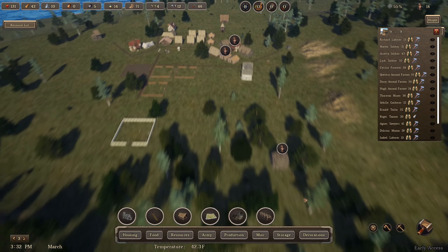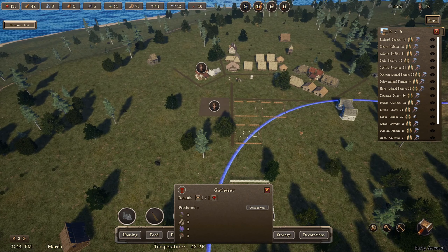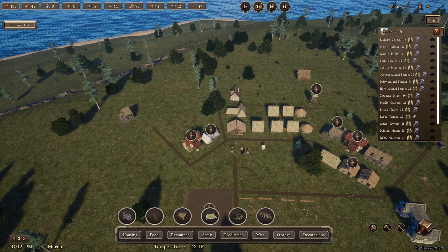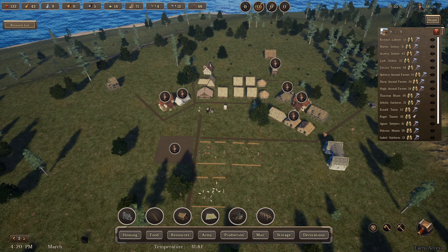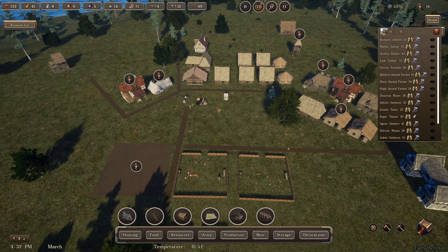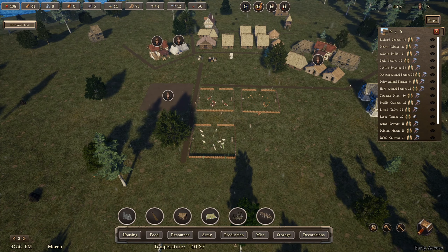I've got one extra laborer — I'm actually going to put him in the gatherer's hut because we've been making so much money off the trader. That's how we've been able to buy tools and we bought a sword last time. I think I like the way I have this set up. Running at three times speed — food looks good, firewood's good, it looks like we're in the clear on the season. We haven't even been able to use our farm because we don't have enough people — we've been getting by with the animal pastures.